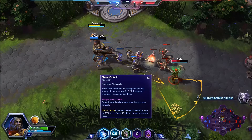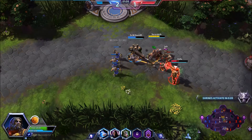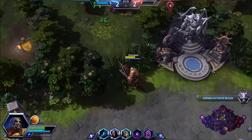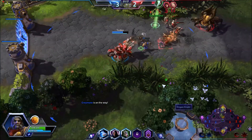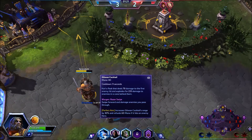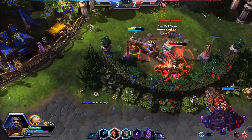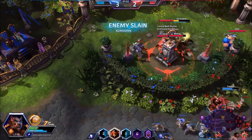Our ability overview: Q is called Gilnean Cocktail in our human form. Basically, it's a skill shot that does a little bit of damage to the person it hits, but the big thing is it's going to explode and put out a lot of damage to the people behind it. In our worgen form, it is instead called Razor Swipe, which allows us to swipe out and deal some damage in an area.